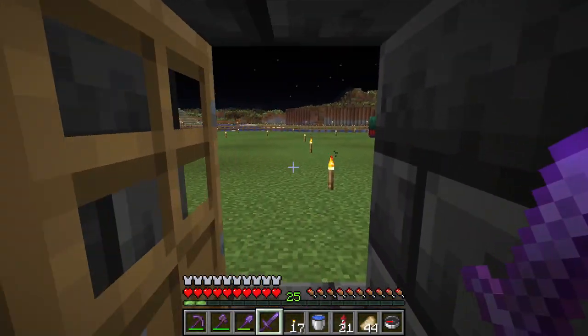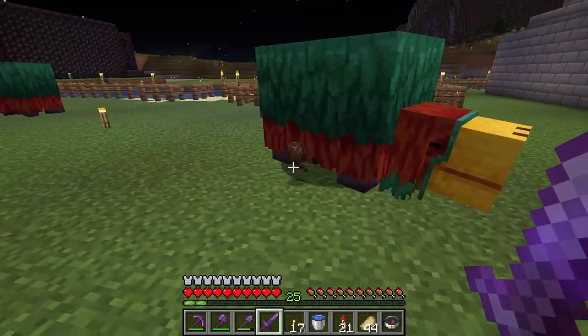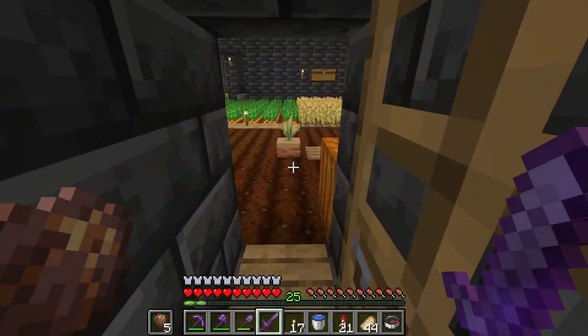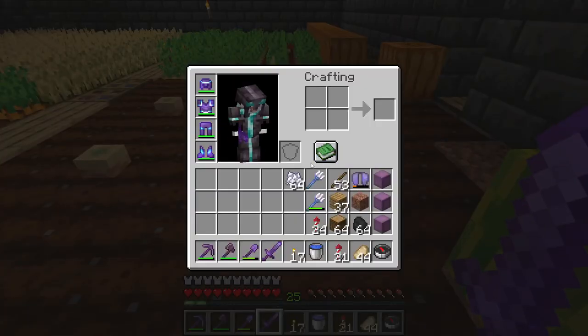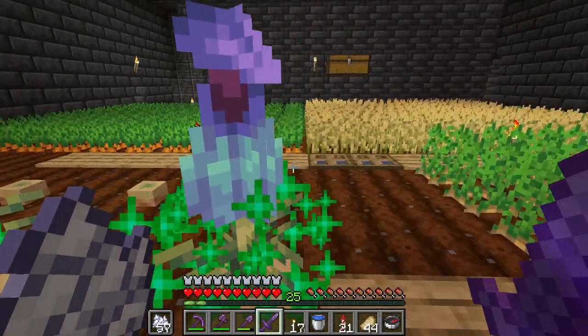I want to show you how to get a pitcher plant. First, you need a pitcher pot from one of your sniffers — the sniffer has to dig up a pitcher pot. Then you plant the pitcher pot and wait for it to grow up. But I don't want to wait, so I use bone meal.